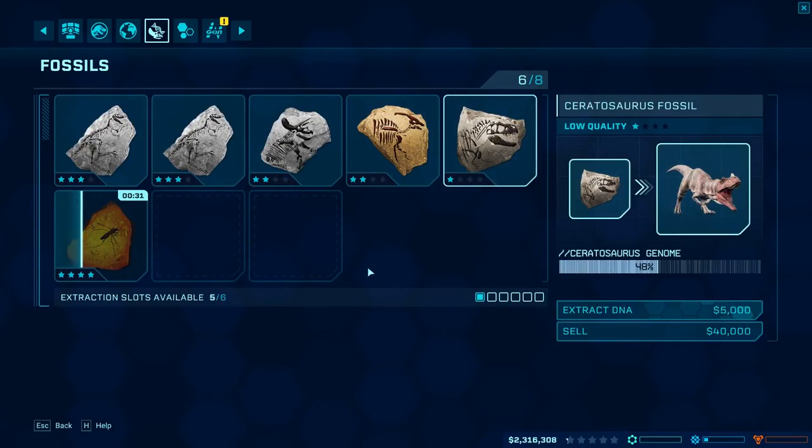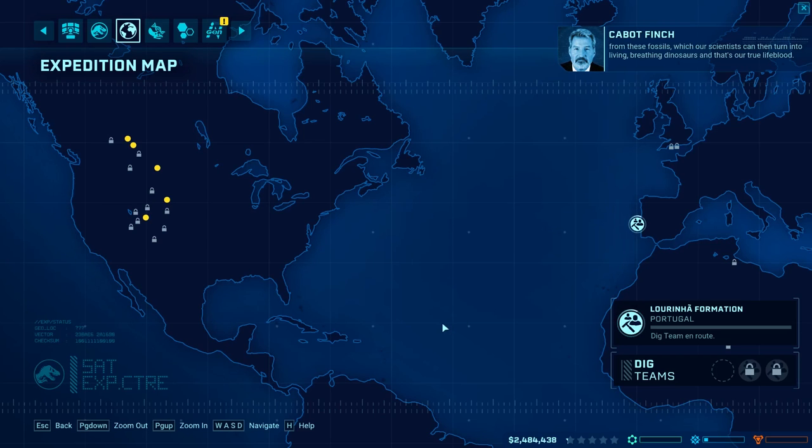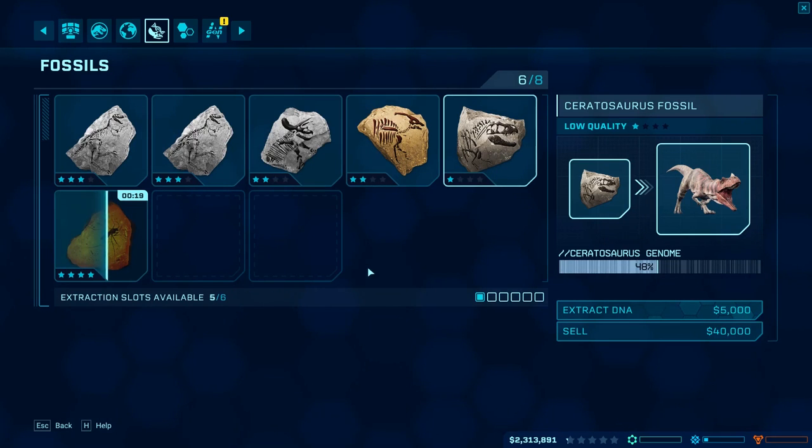Another potential downer is a bit of repetitive clicking. It's not the worst thing in the world, but you'll find you have to click over and over again on things like fossils to extract DNA. You can queue them up, but when your expedition people go out — which is another thing you need to click on that I don't think you can queue — you then have to go back to the fossils and click them all again. You just kind of go click, click, click. You don't actually do anything with them; you simply click them and a little bar fills up and then you're done. And it can get a little bit samey.